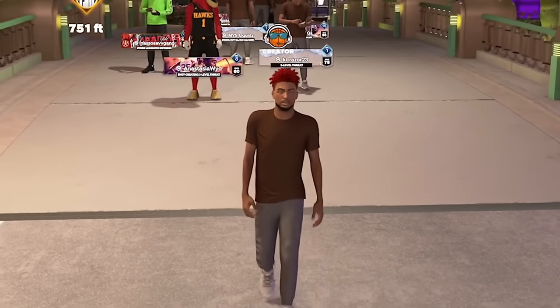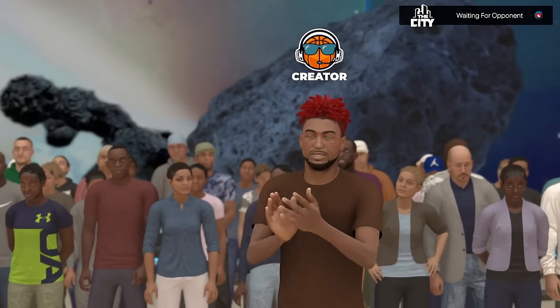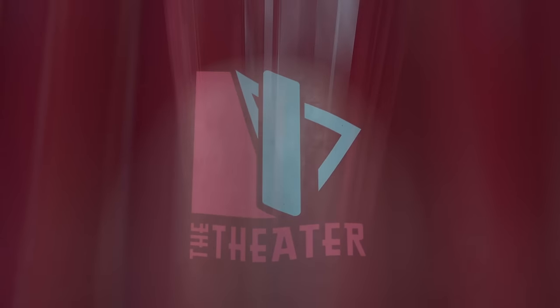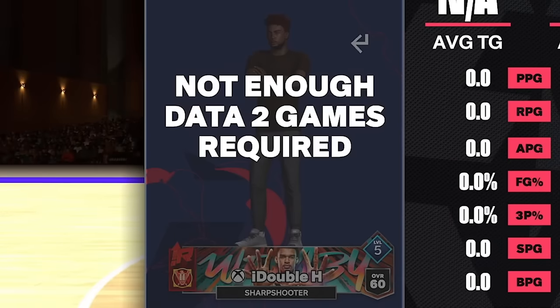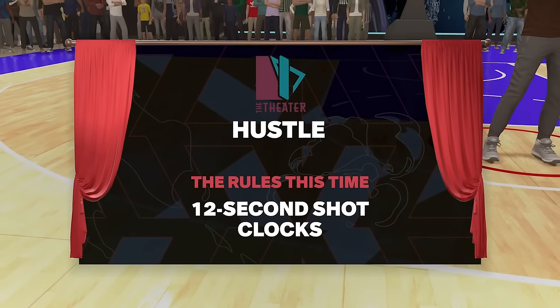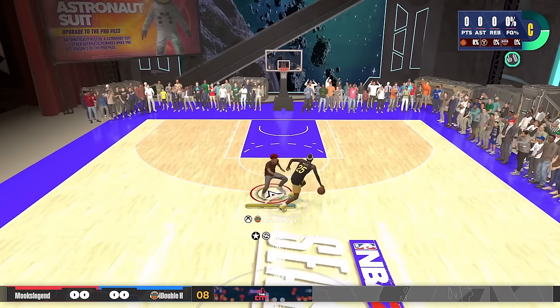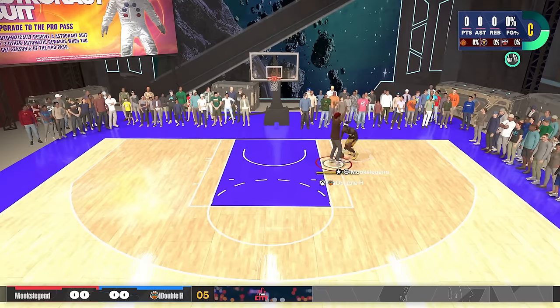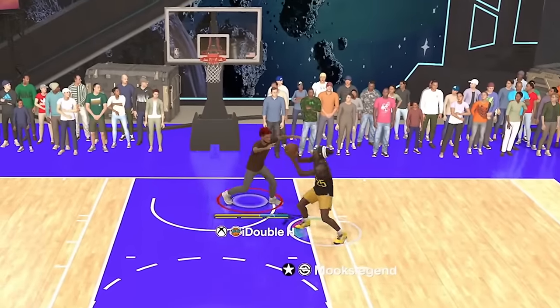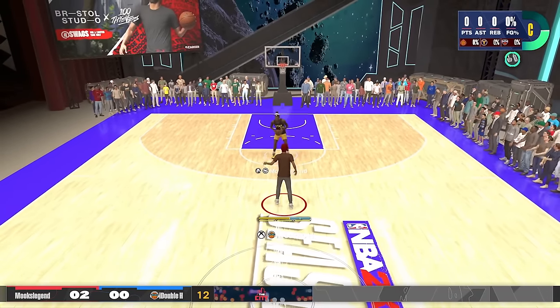We are in the theater 1v1 court — arguably the most difficult court to use a 60 overall on. Showing proof we are on the 60 overall sharpshooter build, and we're playing a 92 overall three-level threat. If we win our first game that'd be crazy. The problem is we're not really going to be getting stops — getting a stop is going to be nearly impossible with a 25 in every defensive category.